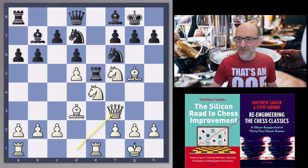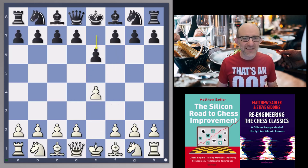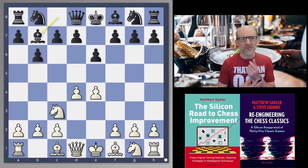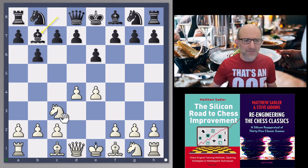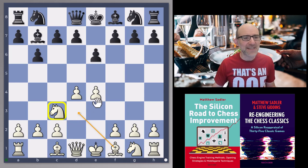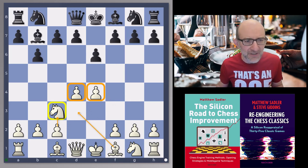Let's have a look at how this attacking position arose. So E4, E6, Knight C3, B6, D4, Bishop B7 — I think that was the book until now. It's an Owen Defence where White has played Knight C3 quite early. That's probably not the best setup for White. It's much more normal to have the Bishop on D3 covering the pawn on E4 and play C3 to support the pawn on D4. But this is still a very nice advantage for White.